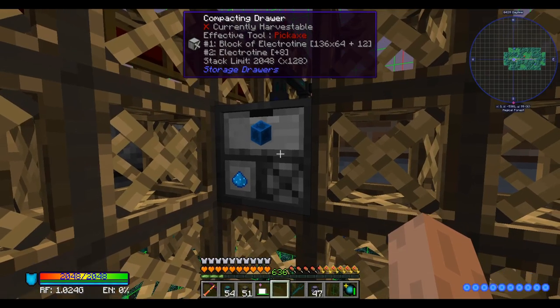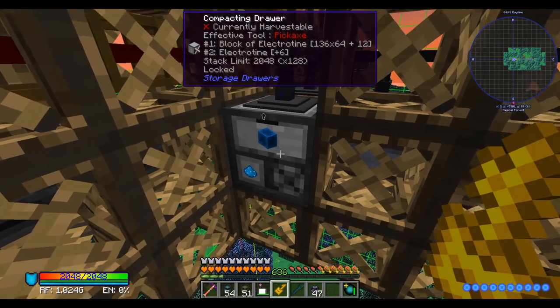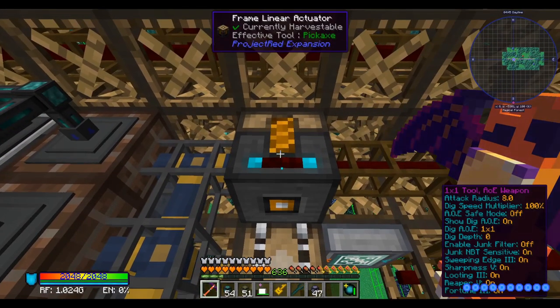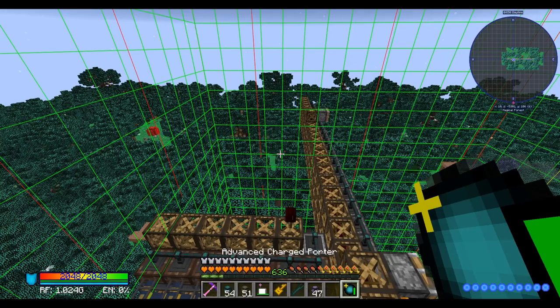I just gave it a whole bunch of electrotene in the form of a compacting drawer here — over a thousand stacks of electrotene dust. That should fix this. Our things here are powered again, so that should be enough for me to head back to the overworld and turn this back on.